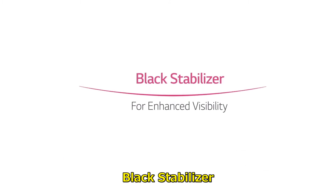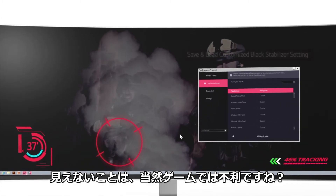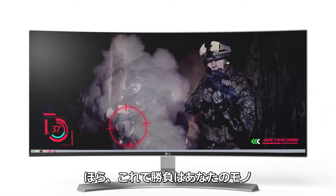Black Stabilizer. Sometimes it's difficult to distinguish objects, including your enemies, when the game scene is too dark or too bright. It's definitely not a good sign to you, right? With Black Stabilizer adjusting with on-screen control, no one can hide there. See? Bang!